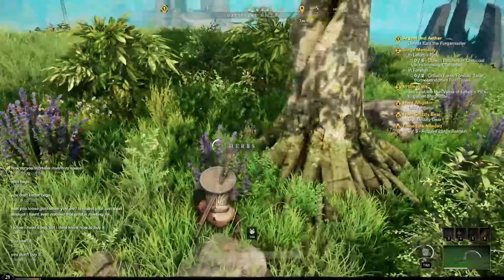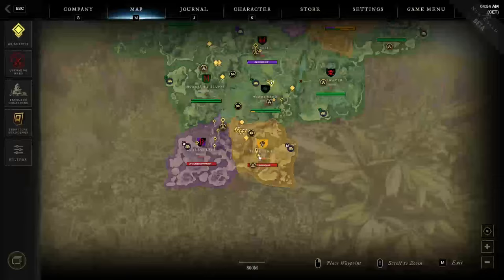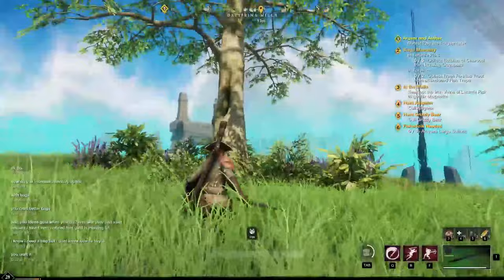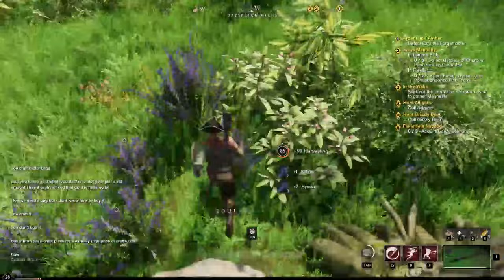There are 8 main locations where to find this plant in the region. The first is in the middle of the region, on the right from the farm located above the city. You have to check between the road and the structure end, where you will find a lone tree with some bushes around. Beside the normal bushes, you will find 8 herbs to harvest.